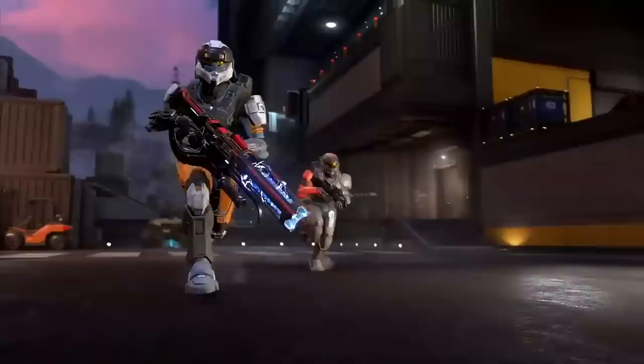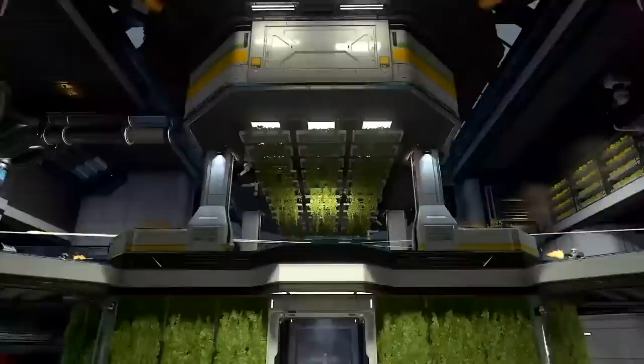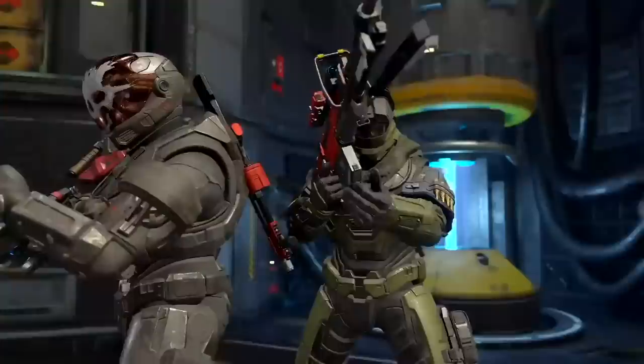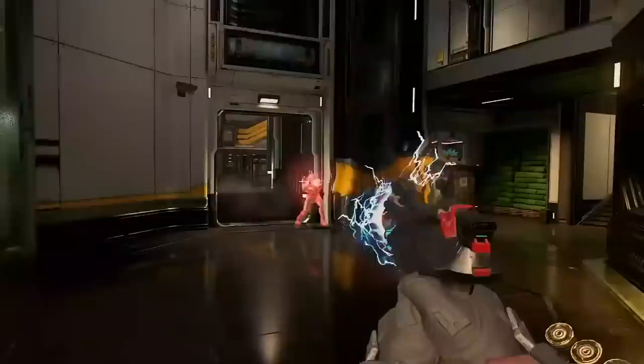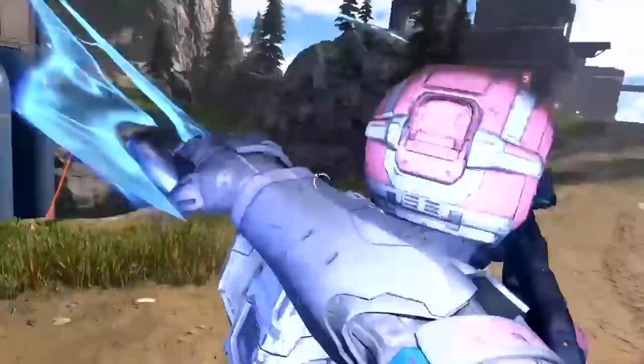They did not have to do this — we could have been made to wait until December 8th, but they threw us a bone and got us playing Halo Infinite a couple of weeks early. This is a beta version of the game. There are three big team battle maps with four game modes: Capture the Flag, Oddball, Slayer, and one other. They also have eight arena maps with similar game modes including Stronghold, which is sort of King of the Hill. They don't have SWAT, which I desperately miss, but hopefully they'll add it later. There's also a ranked arena, plus the Academy and Bot Bootcamp if you want to ease your way in before jumping into full PVP.